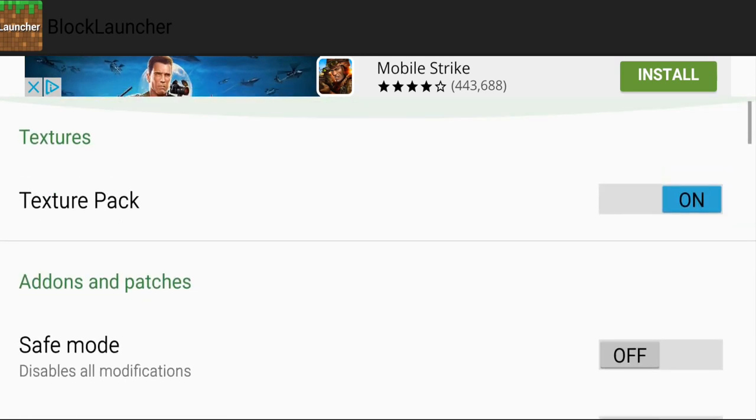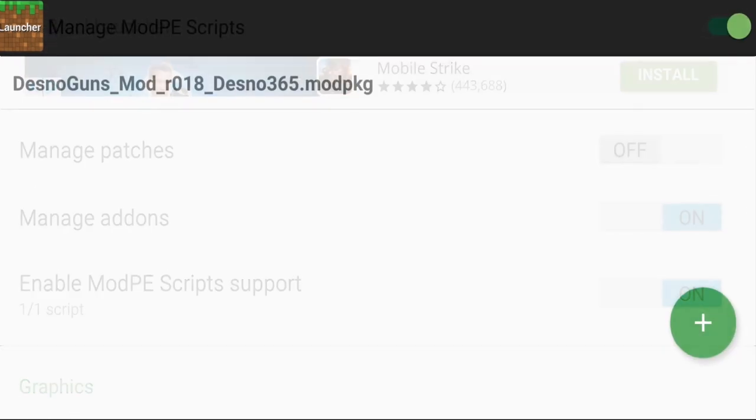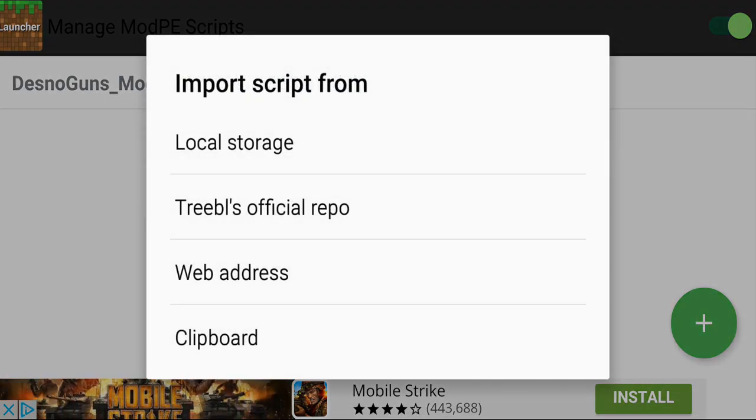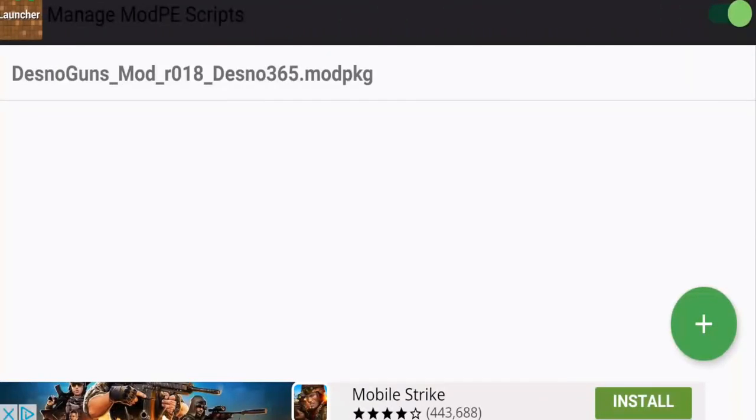This takes you to the mod settings menu where mods can be imported. Scroll down, ignore the texture pack section, and tap on 'Enable Mods PE' then 'Mods PE Script Support.' Now tap the plus button at the bottom right and go to Local Storage. Find a file called 'Downloads' and look for a file named 'desna_guns_mod_r018_desna365.modpkg' — that's a mod package file. Click on it and it should take you back to BlockLauncher.